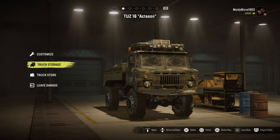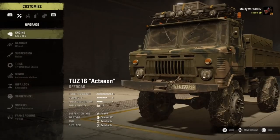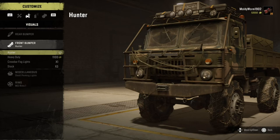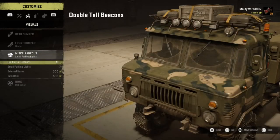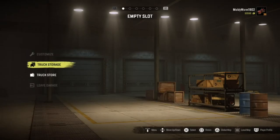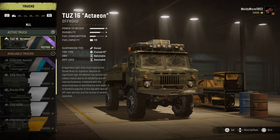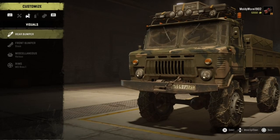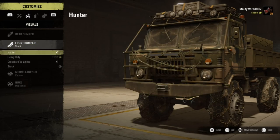Bring it back out of the truck storage and you should see that the front bumper has reappeared. Go back into customization, Visuals, Front Bumpers, apply the Hunter Front Bumper once again, and now you'll see you have three stock bumpers. Repeat the process — apply the Hunter Front Bumper, go to Miscellaneous, apply the Double Tall Parking Beacons, back out, retain the truck, recall the vehicle — and now you have four stock front bumpers. You can keep doing this as many times as you like.